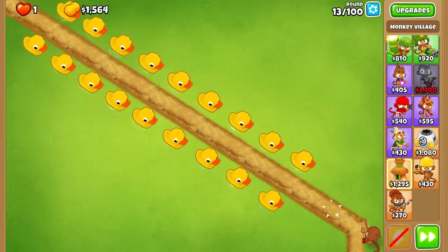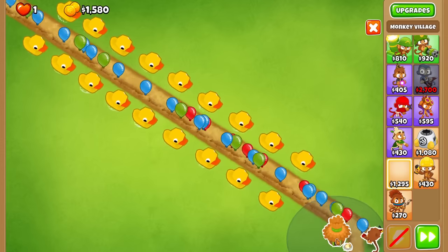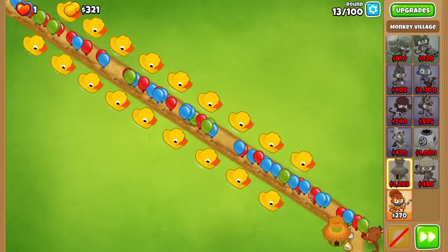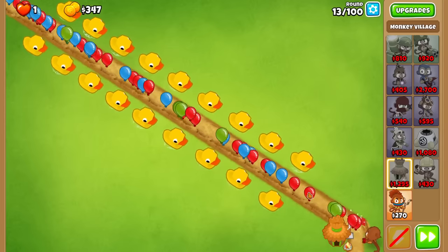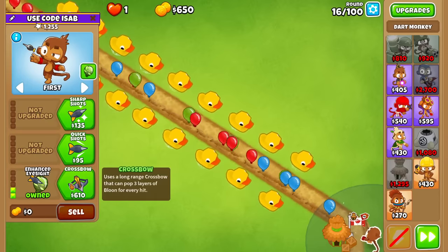I don't think saving this little money will matter too much, but why don't we just get a discount village while we can? I do have to watch out for early rounds to get a dart monkey strong enough. If you remember the last times I played some incredibly long maps, that was definitely one of the problems. So I think we'll just stop at one discount village and then get our crossbow.